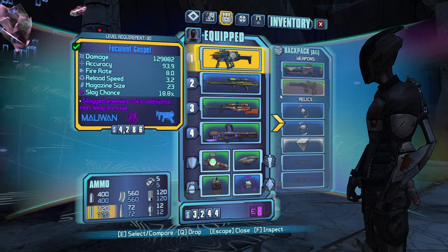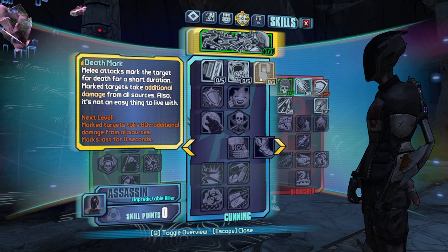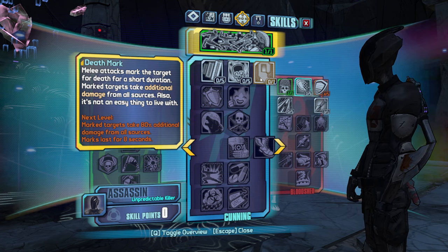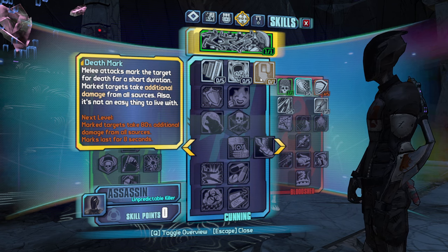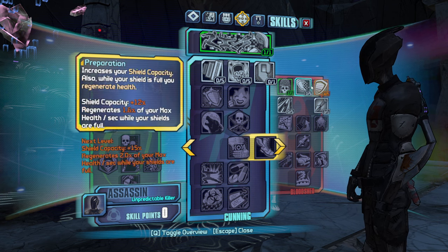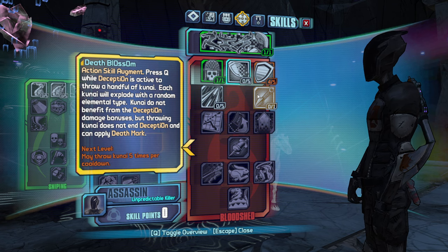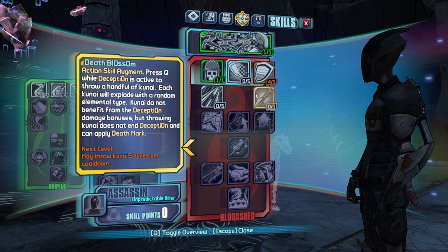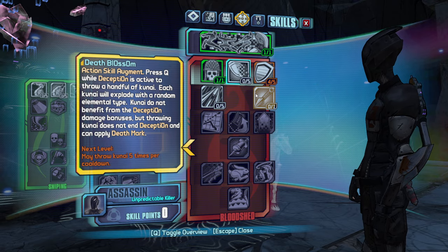Early Death Mark is going to be super, super nice. If you guys don't know how this works — Death Mark: melee attacks mark the target for death for a short duration. Mark targets take 80% additional damage from all sources, which is really, really nice. And Kunai is the capstone action skill augment. Press Q while Deception is active to throw a handful of Kunai. Each Kunai will explode with a random element type. Kunai do not benefit from Deception damage bonuses, but throwing Kunai does not end Deception, and it can apply Death Mark. GG.